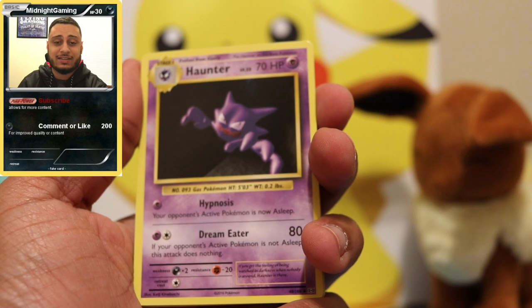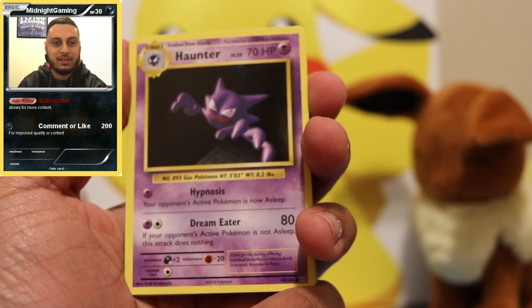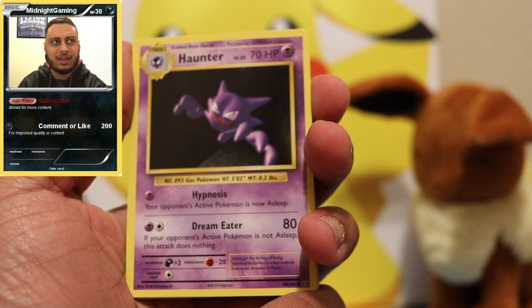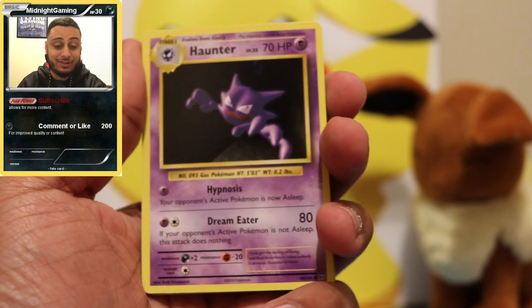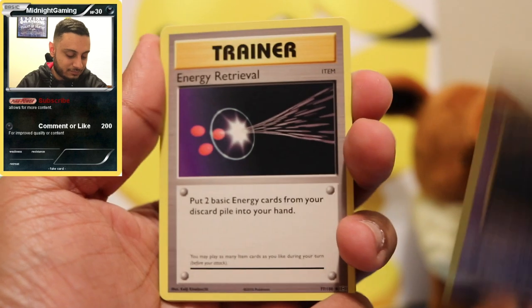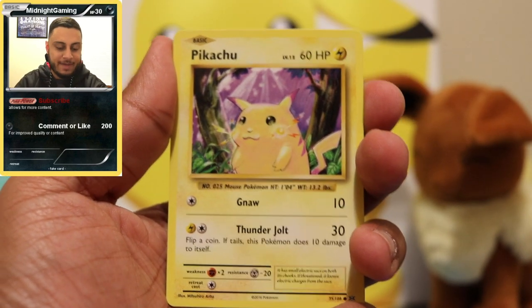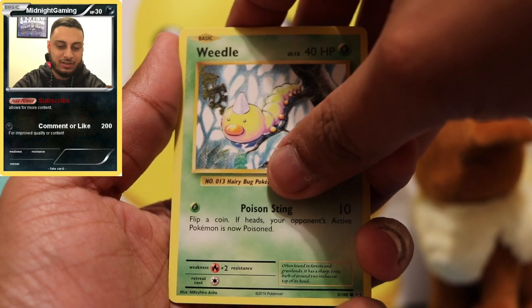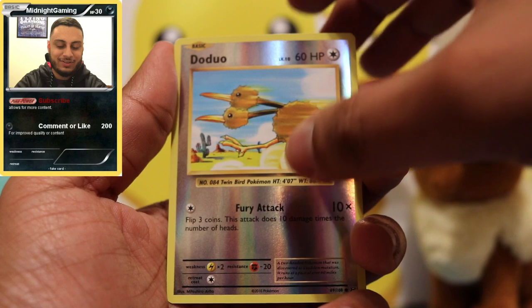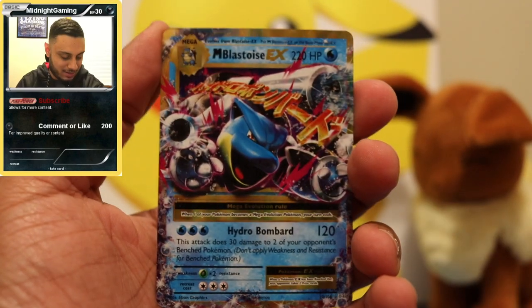It was my first big event. I lost first round to a judge who clearly knows better than me, then went on a three-round winning streak. I played a mirror match — Pikachu Zekrom — then Zoroark, then lost to something else and ended up dropping, but I got Portillo's so it was great. From the Evolutions pack: Haunter, Pokedex, Energy Retrieval, Magnemite, fat Pikachu, Machop lifting a boulder, Weedle, and two Doduo — one as a reverse foil. Final card: Mega Blastoise EX — Hydro Bombard — that artwork looks so nice!